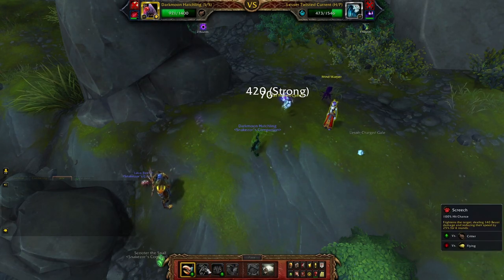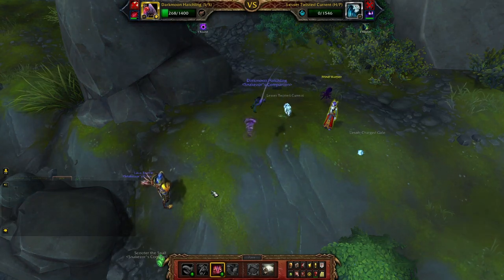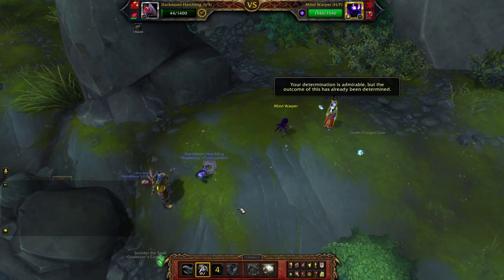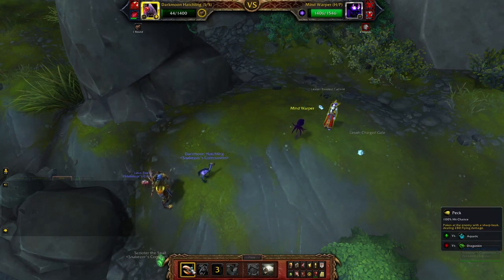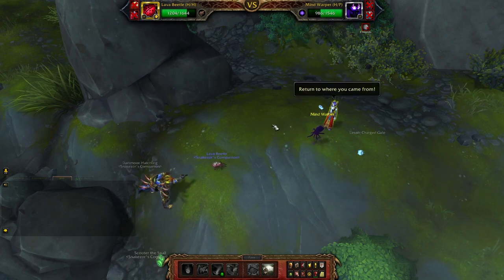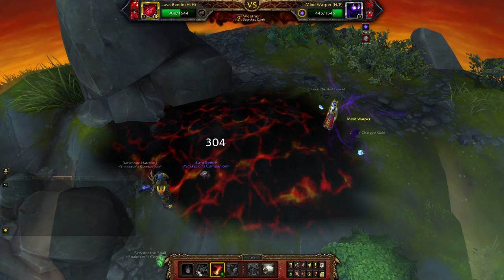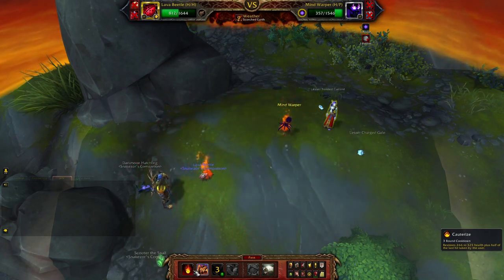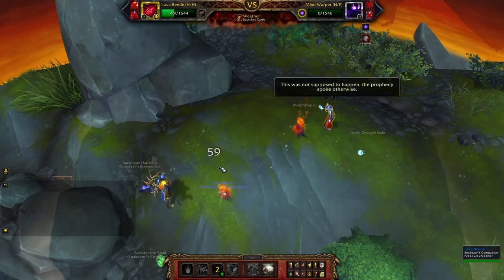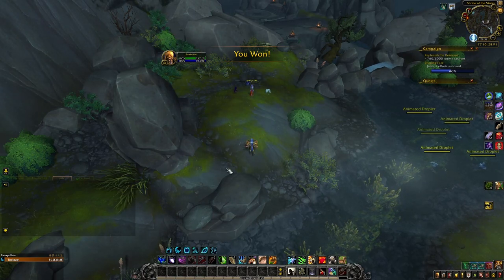Bring Lava Beetle and Scorch Earth, then burn. Critters are awesome because they cannot get stunned, and the Mind Warper stuns or interrupts you all the time — so it's very, very good. If this pet is faster than you, it's a beast, so you might need to restart. It's very important.